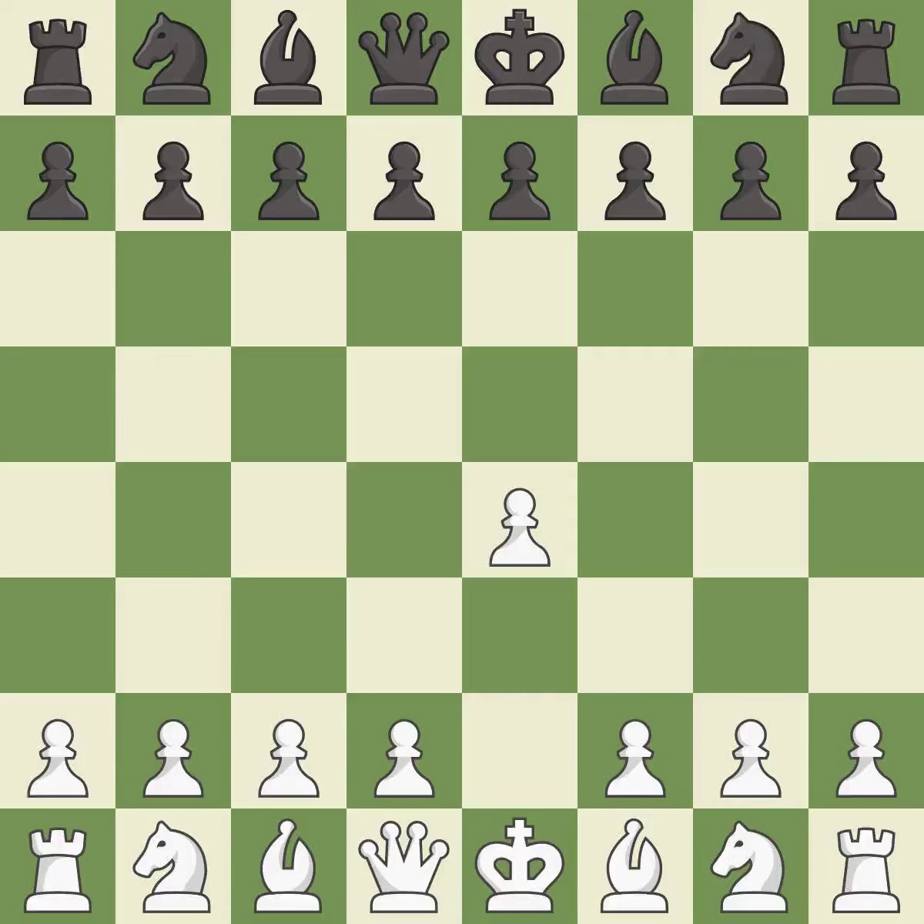Opening with the king's pawn controls the center and opens up the light-squared bishop and queen, often leading to sharp games. The French Defense prepares for d5, but blocks in the light-squared bishop in exchange for a strong center and counter-attacking chances. d4 grabs full control of the center and opens up the dark-squared bishop. d5 is a counter-attack in the center that threatens the e4 pawn.